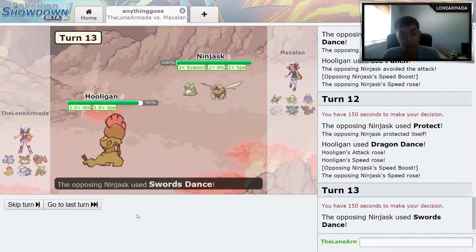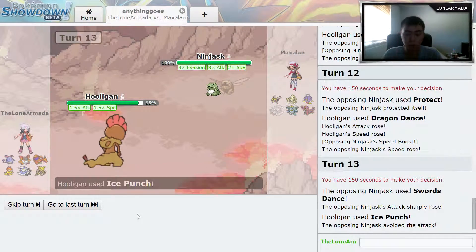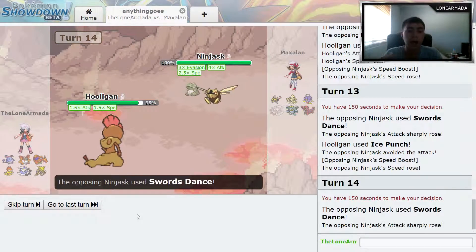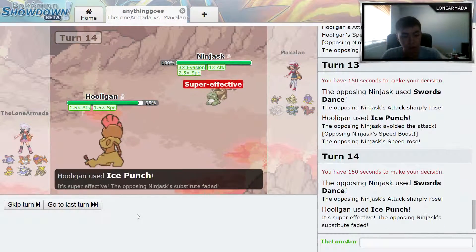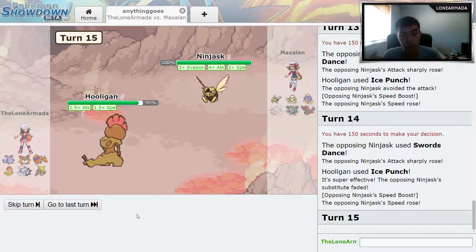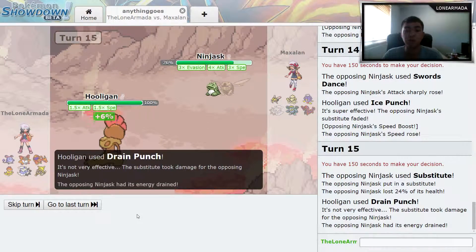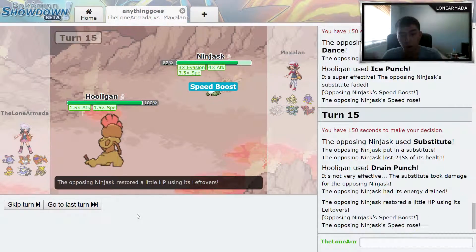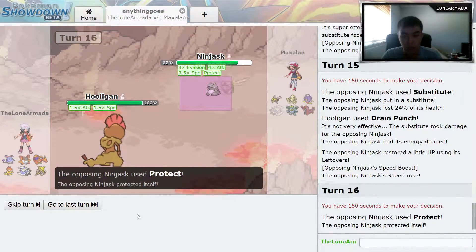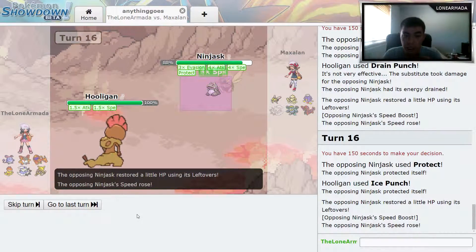He goes for another Swords Dance, getting that attack boost up. This is pretty much what he's doing — just keeps getting attack boosts, keeps getting speed boosts, and I just keep missing. I use Ice Punch and take out the sub, he gets another Speed Boost, and sends out another Substitute. Here's where I use Drain Punch thinking he was gonna switch to another Pokemon — maybe Smeargle — but that didn't work out, so now he's gonna get another Speed Boost and use Protect.